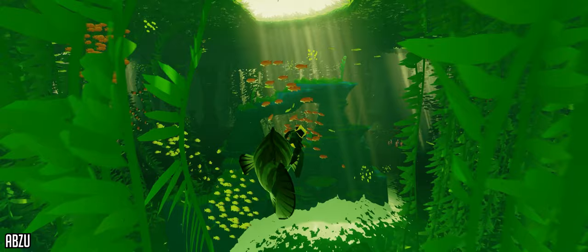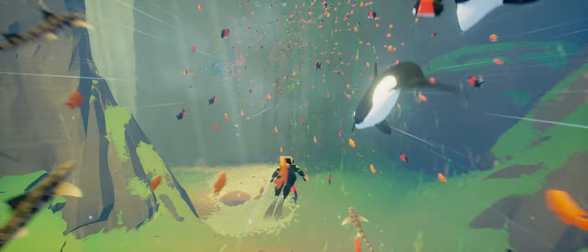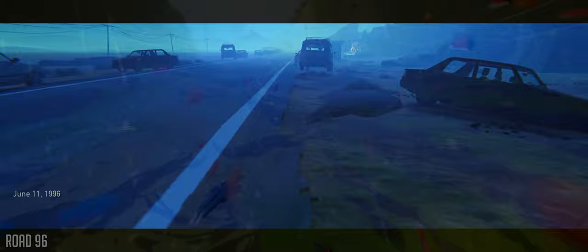Abzu is an underwater adventure game where you will literally swim with the fishes through a short but beautiful and awe-inspiring underwater world done in a unique and pretty awesome art style. The entire game seems to be in 21x9 as I didn't see a single black bar, and at max settings the game stayed above 100fps at all times.